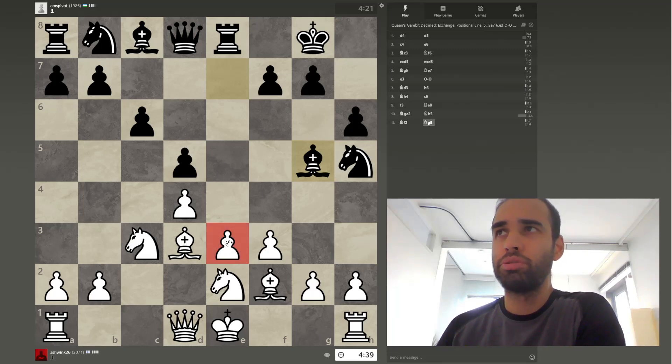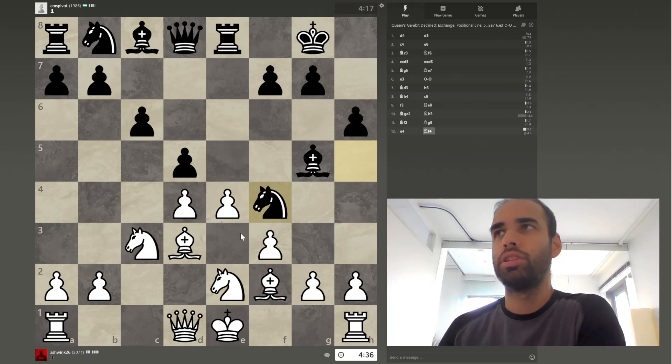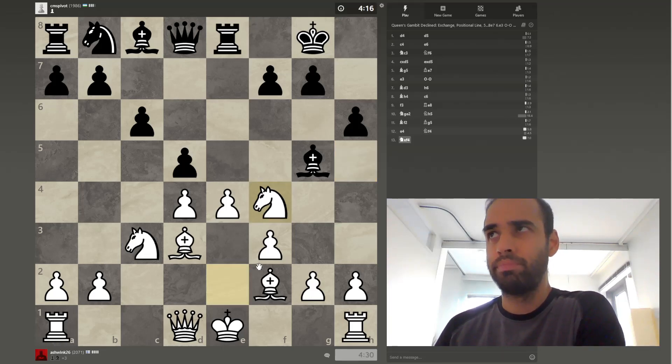Pressure is building up on this weak pawn here and we're going to advance it forward. We've got these pieces defending the key pawn which allows us to do this. And this is a bit excessive — we're not going to respect that.